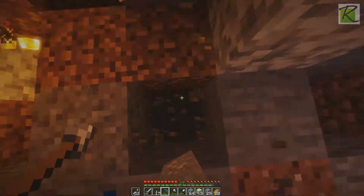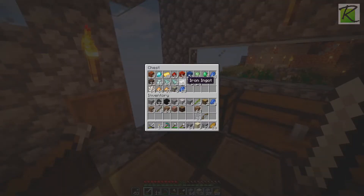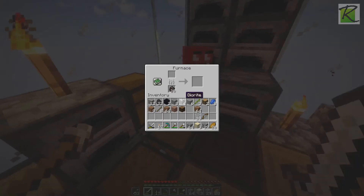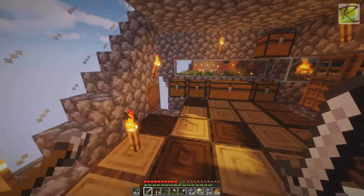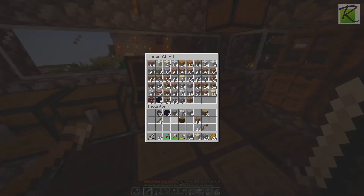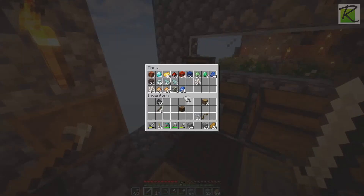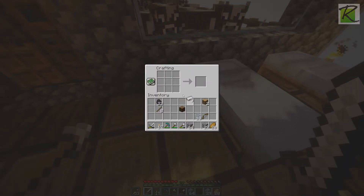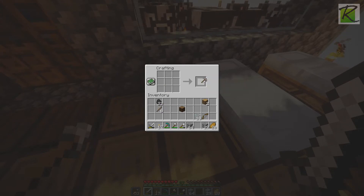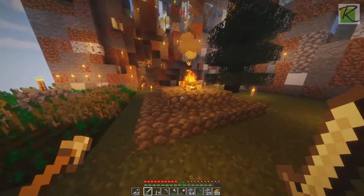Oh look, iron! I actually need to make myself an iron axe real quick because I'm using my diamond one up. Let's take all this iron, that's enough to go into the furnace again. Plop. And we got seven obsidian right now — seven good old obsidian. Hey, another obsidian, nice, so we're up to eight.